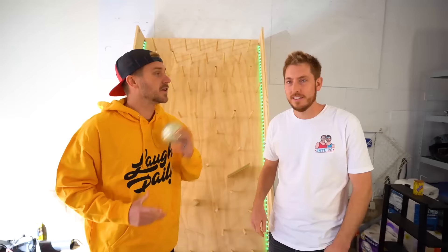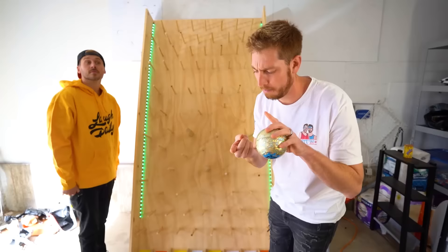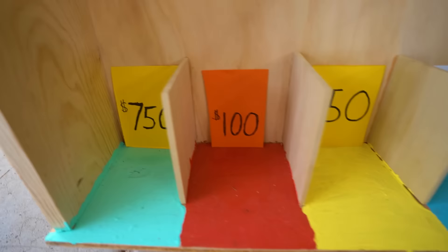Welcome back to a brand new Plinkaboard budget challenge. Today we are going to be building our very own mountain campsites. You take the ball and drop it down the board, and whatever budget it lands on, that's what you get. Build your campsite — tents, shelter, clothes, survival, hiking. Today's big baller: $2,500, right next to the low baller: $10. Good luck.